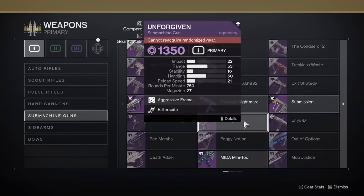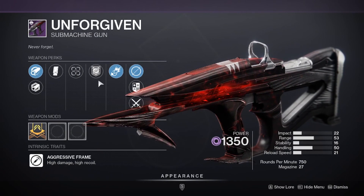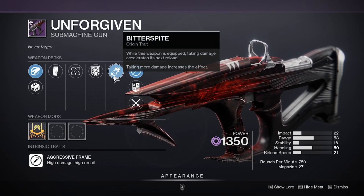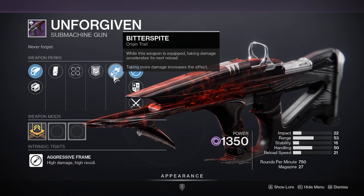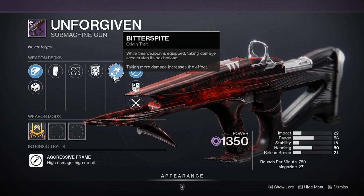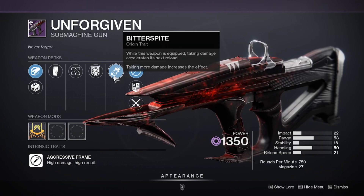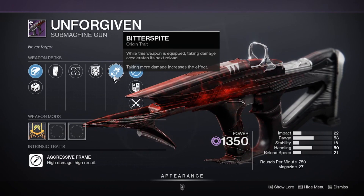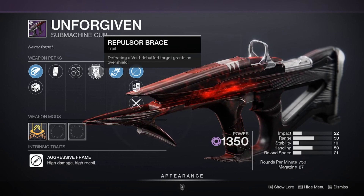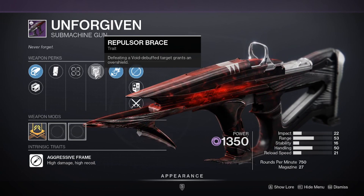Weapon-wise from the dungeon, however, it is a very different story. Starting off we have the Unforgiven Submachine Gun, which looks incredible. I also like the new perk Bitterspite — the more damage you take, the faster your reload, which is very interesting on an SMG since if you're taking a lot of damage you'll reload like lightning. There is also a perk called Repulsive Brace: defeating targets with Void Debuffs grants an overshield, so you essentially have an SMG that grants an overshield.